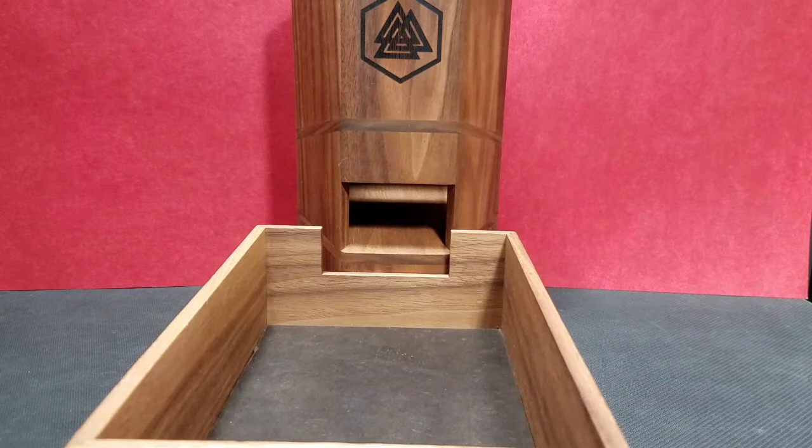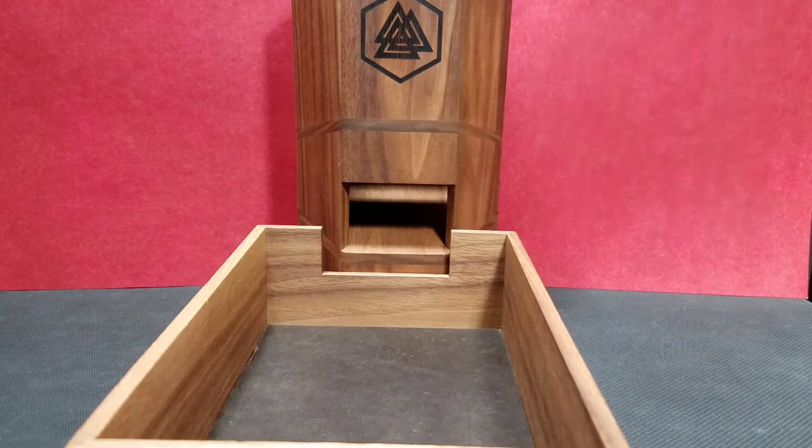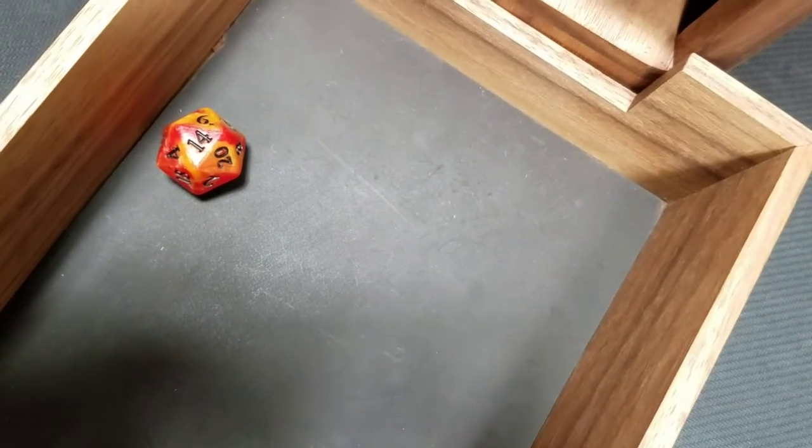So let's try and pick this lock. We're going to do that by rolling a d20 plus our dexterity, which is a plus one, and then the lock picking tools give us an additional plus two as well — so all in all plus three to whatever the d20 says. 14 plus 3 is 17.